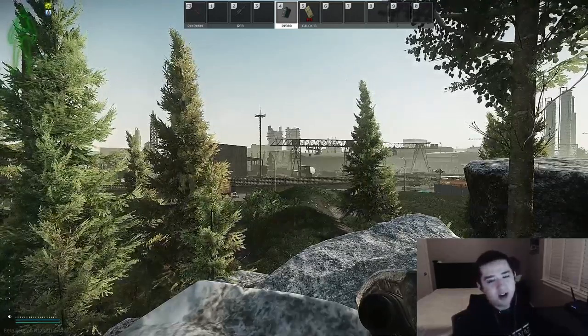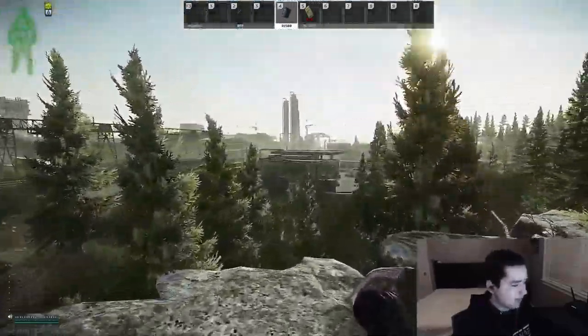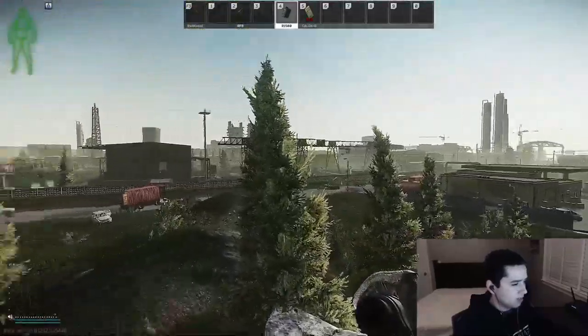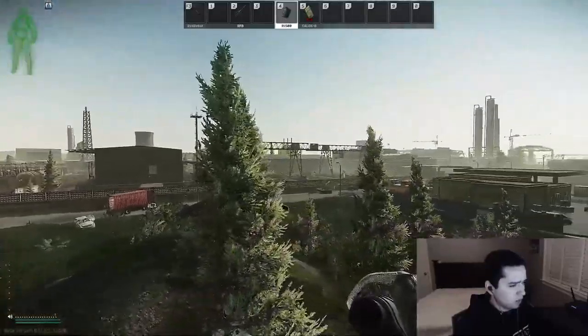Now that I've shown you guys the guns I used to complete the quest, I'm going to show you the spots where I got my kills. First we're going to start off with Customs. We are on Customs — I am on the hill behind New Gas, and I can see over into the construction area, or whatever you guys want to call it.